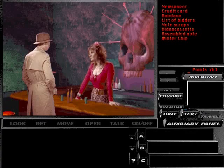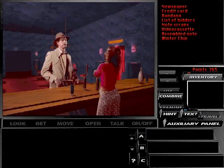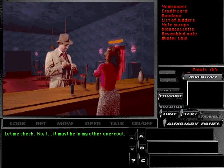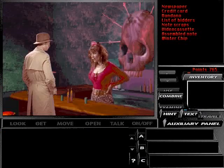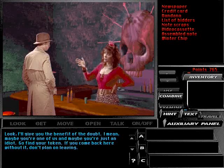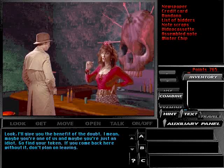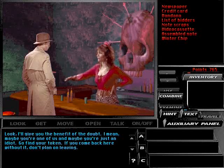Can you help me find a ride? Do you have the token? Let me check. Must be in my other overcoat. Look, I'll give you the benefit of the doubt — maybe you're one of us, and maybe you're just an idiot. Go find your token. If you come back here without it, don't plan on leaving.